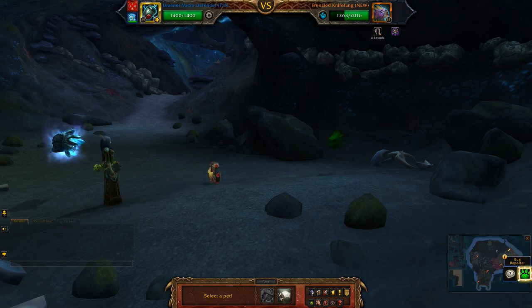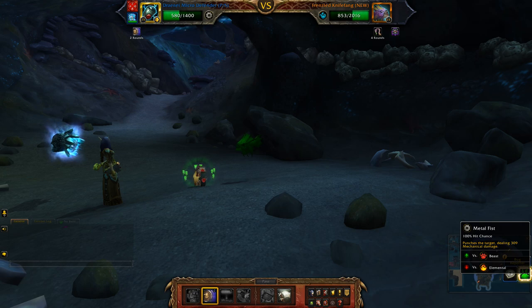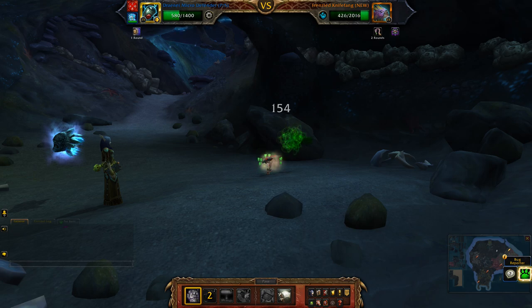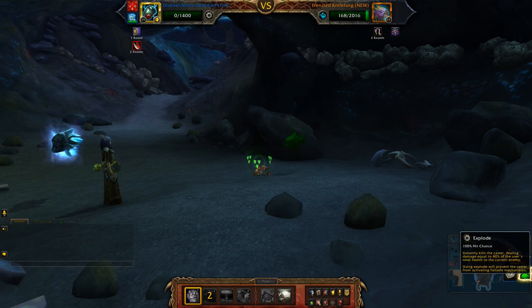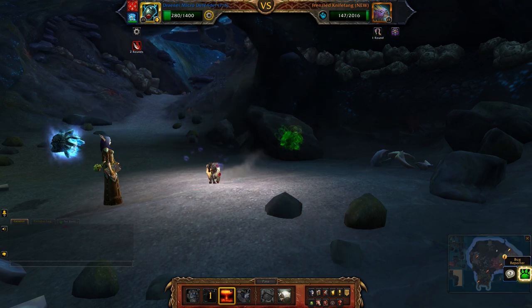With the second pet I'm going to apply the Reflective Shield, then I'll just let him hit me two times — one more — and then Explode.